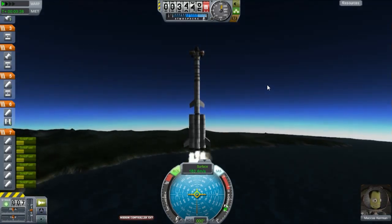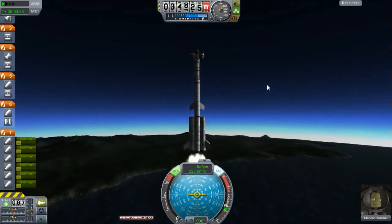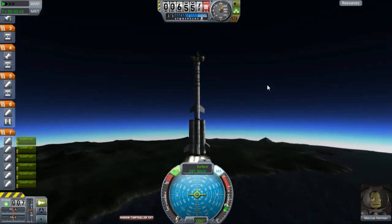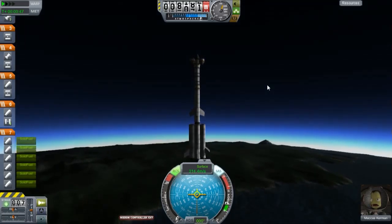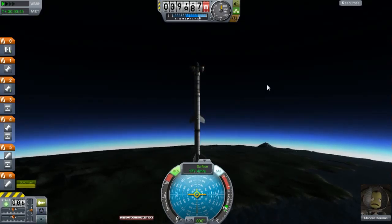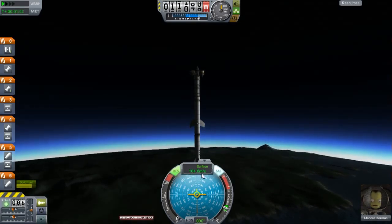The first stage should theoretically get you to 10,000 meters. If you do not reach 10,000 meters on the first stage, chances are you're not going to succeed on the mission. I have seen some people using really large rockets with more than three stages to get out of the atmosphere, and those have been successful. We're going to watch our cruising speed — I don't want it to drop too far below 170. Our surface speed should start going up shortly.